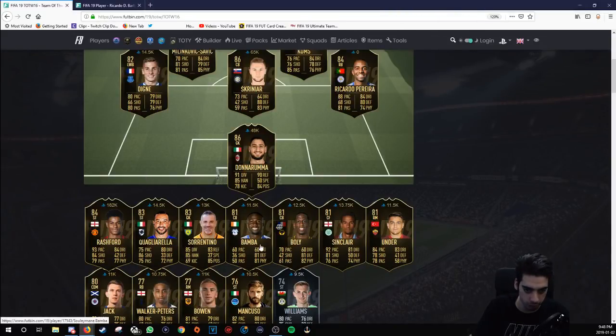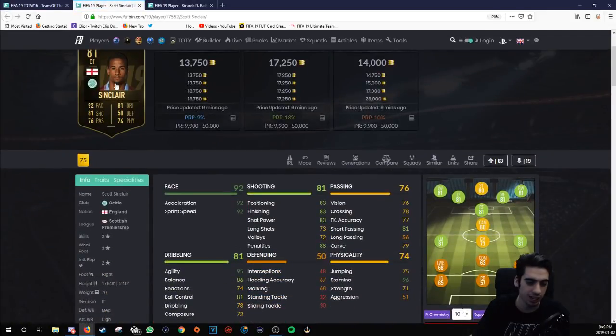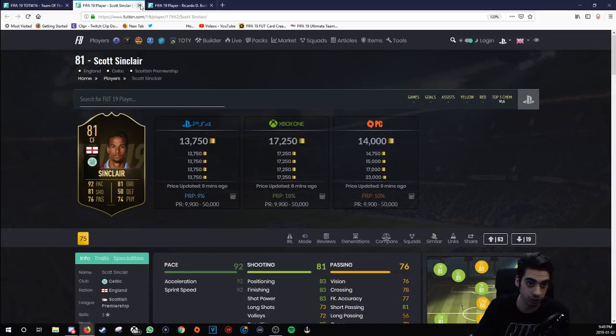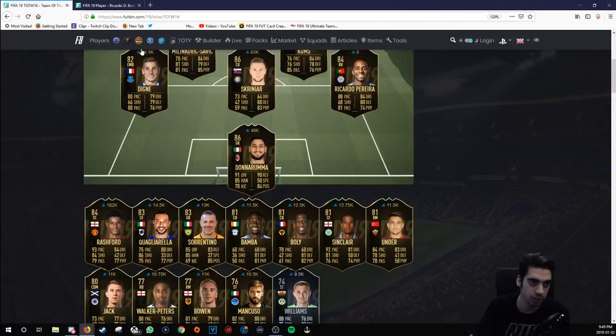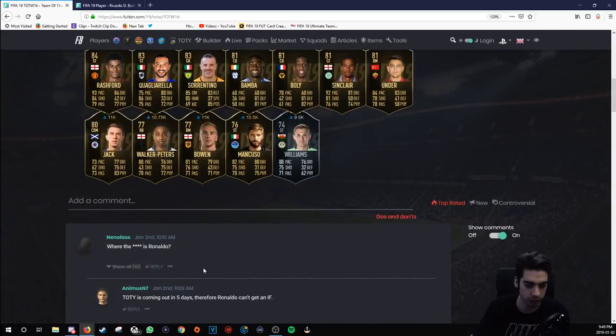Looking at the goalkeeper, Bali center back — I'd get Bali just because of the Wolves link. Under Sinclair — Sinclair has a generic card, three-star three-star. A fun card to use if you're going to make a fun English team, but without a casual mode it's not that great. Walker Peters — not an ideal card either. Just looking at everything else before Rashford.